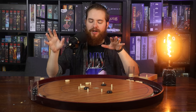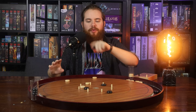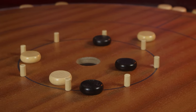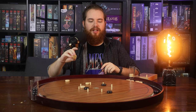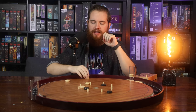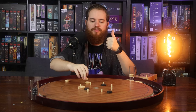Crokinole is a dexterity-based flicking game where you take the discs of your color and flick them. If there are no opposing discs, when you flick your disc it has to end up in this central circle — if it doesn't end up fully in the central circle, it is lost. If there are opposing discs on the board, in order for your shot to count you need to hit one of the opposing discs. You don't need to hit that disc directly — you can ricochet, as long as an opposing disc gets moved, that's fine.